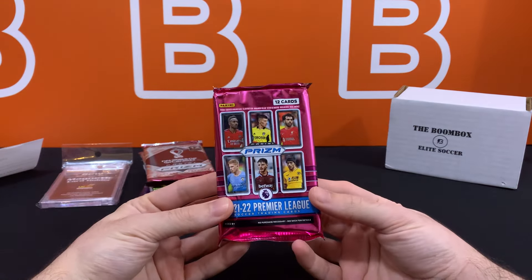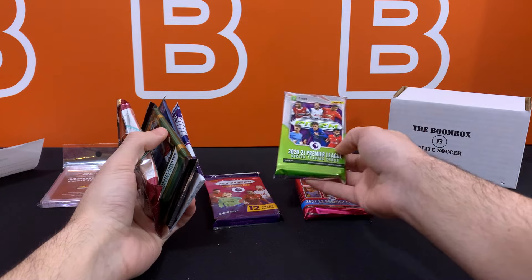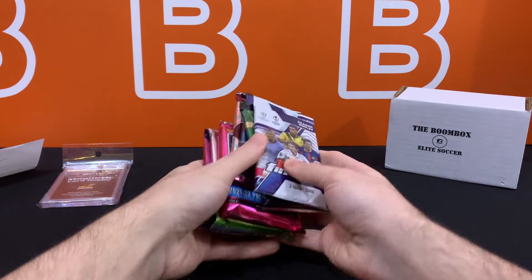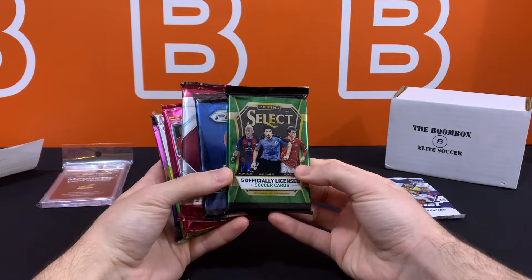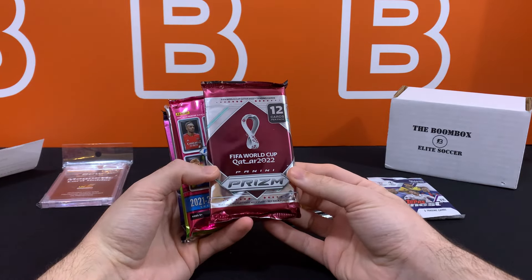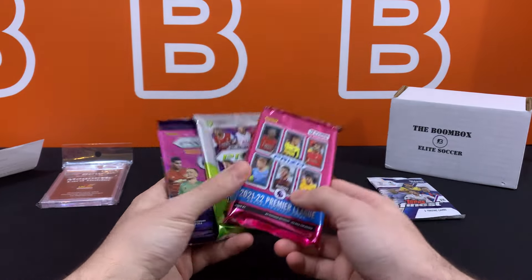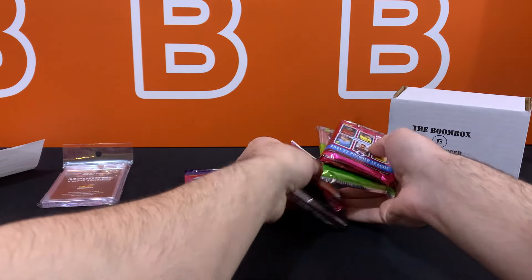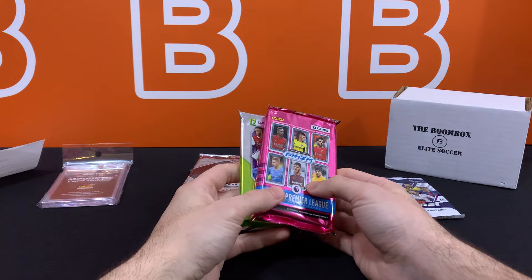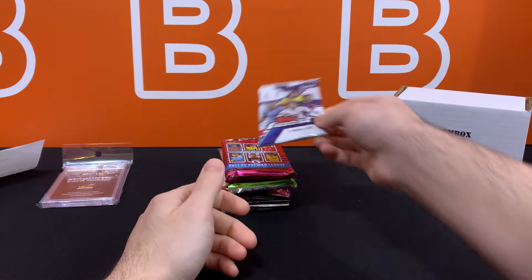So here's our first pack. Let me try to rearrange these first. We did get one bonus pack, which is going to be Topps Finest — that's not included in the lineup. We have 2016-2017 Select, 2016 Prism Euro, 2022 Prism World Cup, and then three First off the Line packs from Prism 2019, 2020, and 2021. Like we always do, we're going to order these in terms of how we want to open them — most desirable on the very bottom, least desirable at the top. The bonus is always going to be at the top.